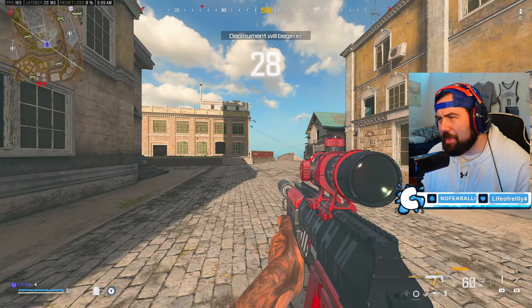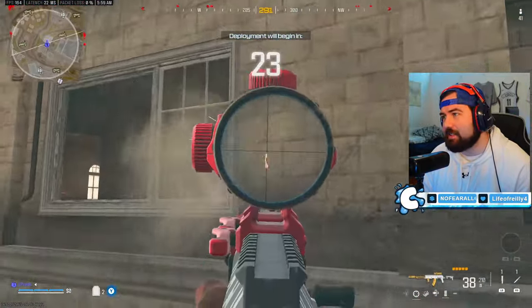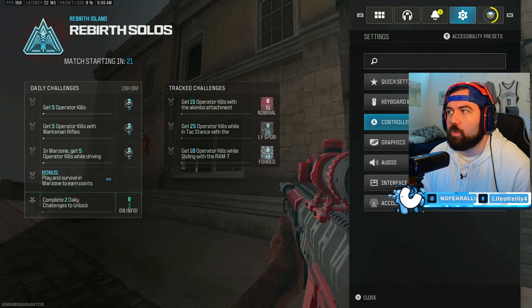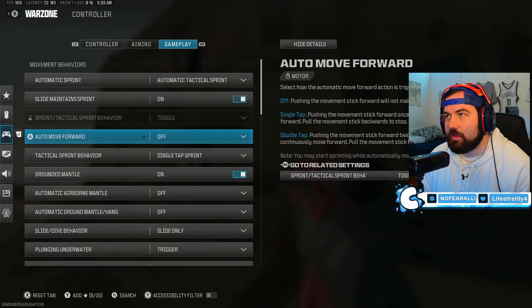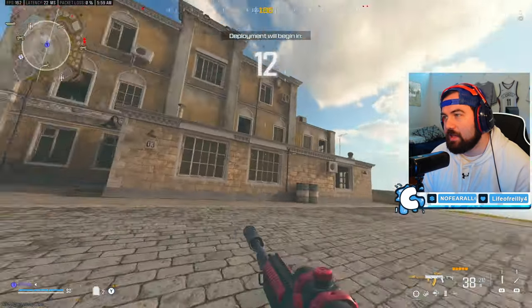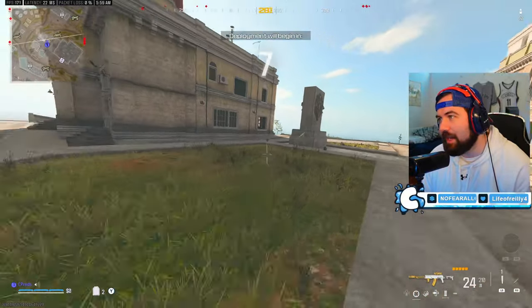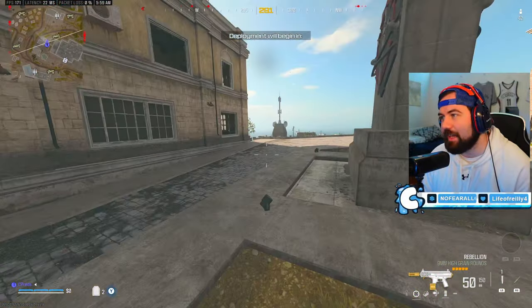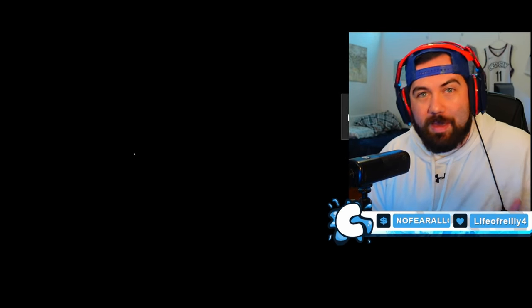Shout out to the Noti gang and let's get into it. Some of the things we're going to cover are as simple as basic slide canceling and the best settings. Go to your settings and make sure you have single tap to sprint, automatic tactical sprint, and slide only to get cleaner slide cancels. If you disable dolphin diving you can actually get a way cleaner slide cancel, which will allow for cleaner movement.